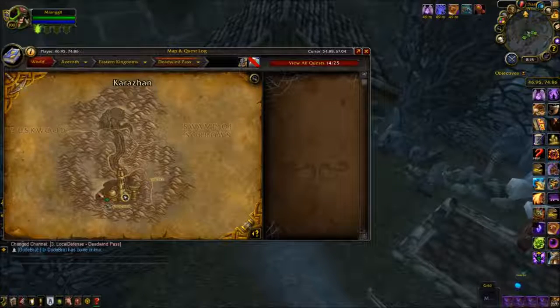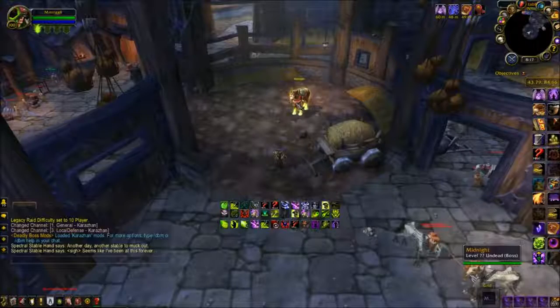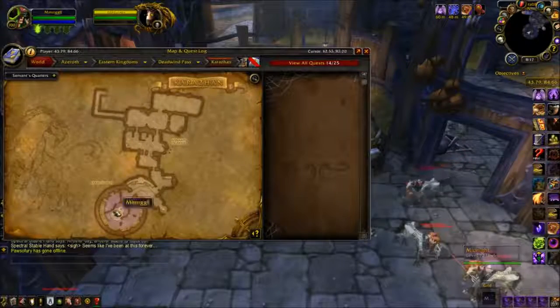The next mount on our list is from the level 70 raid Karazhan, located in Deadwind Pass. It drops from the first boss — his name is the Huntsman. He is right around the corner, very easy to access, and his mount is shown here.